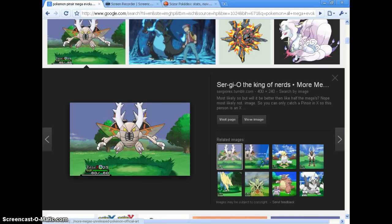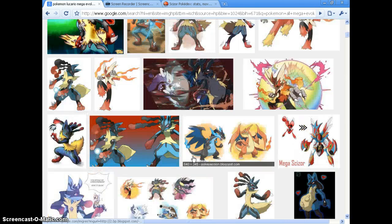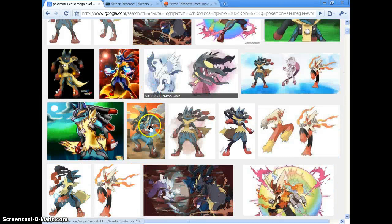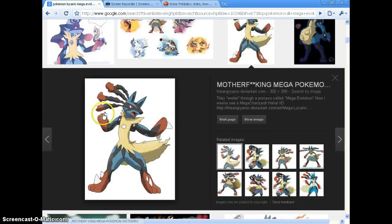Pinsir. Yeah. Number four: Lucario. I think he is absolutely awesome. I'll try and find a picture of normal Lucario. He is awesome. He gets those four red spots on his flaming thing — I don't know what it's called. But he gets some spikes right there. He's just absolutely awesome. He's also the first Mega Evolution you get. He's just awesome, he has really sharp teeth. This is one of my favorites.